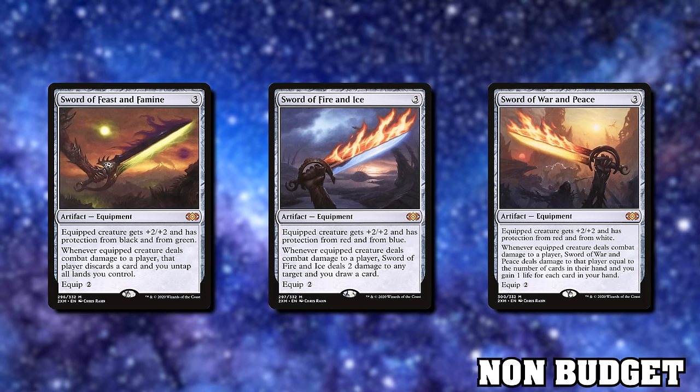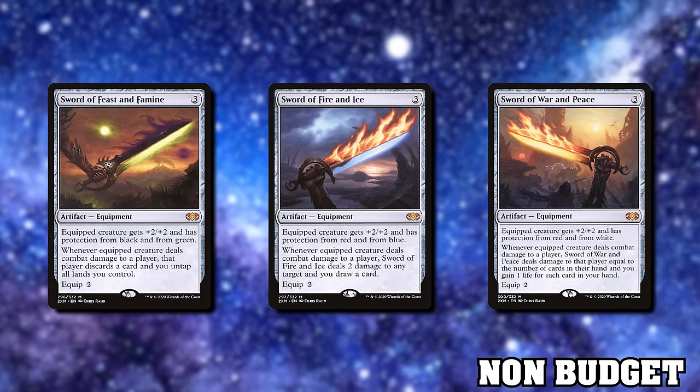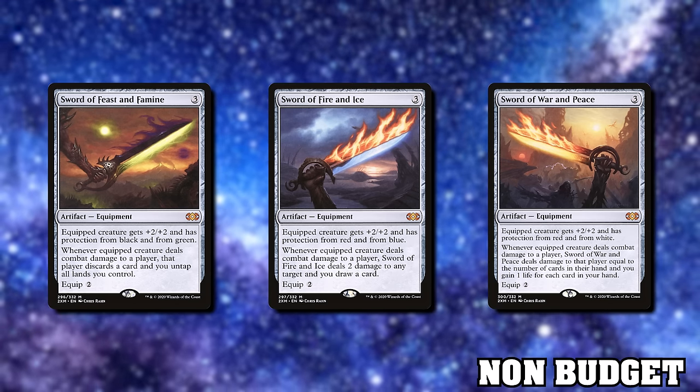Any of the Swords of X and Y are good — it really depends on the decks you face in your local metagame and which colours of protection you want. I like having protection from black, so Sword of Light and Shadow is also a good one — protection from Swords to Plowshares and most black removal, plus the ability to recur creatures from the bin.